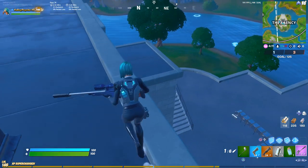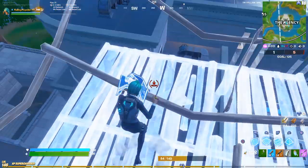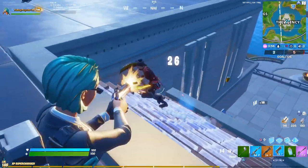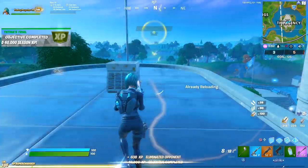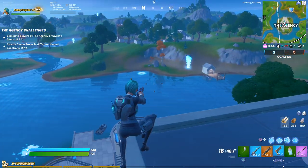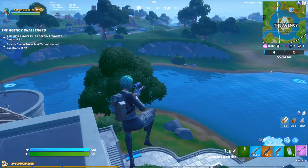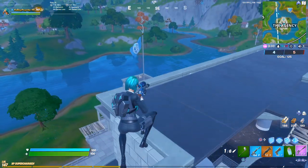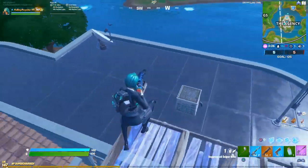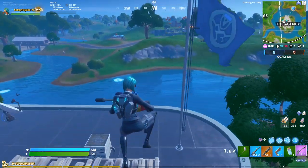I love it when the circle is right on the Agency because usually when that happens you have a ton of builds at this spot and everybody goes to this location. We got a shotgun. I love the sound effect on that - they changed the sound effect. I'll show you the front of the skin just to show off what it looks like. I heard someone land near me - that's why I quit emoting.